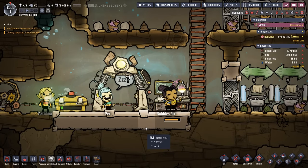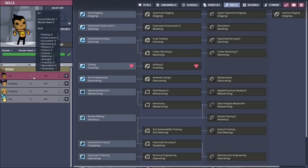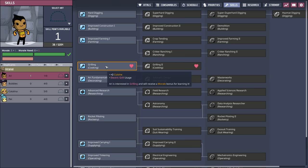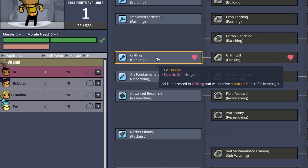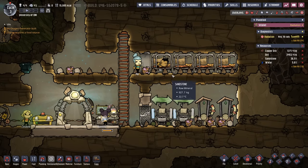Something special happens with new duplicants — they start with a skill point. Now's the time for a larger discussion on skill points and morale. Because Ari just printed, they only have a morale of one — they haven't yet slept in a bedroom or used the latrine to gain additional morale. Because Ari has an available skill point, we're allowed to select anything on the tier one level. These skills either unlock additional attributes or give the ability to use certain buildings. Grilling, a cooking skill, gives Ari the ability to use the electric grill — and because Ari has an interest in grilling, they receive a plus one morale bonus for learning it. Note: the game naturally pauses while in the skills panel; when we come out, Ari goes to bed and now has two morale.